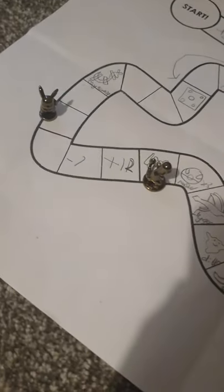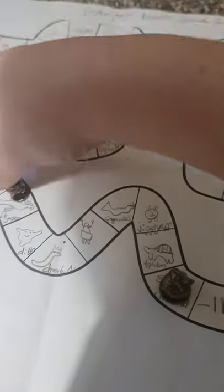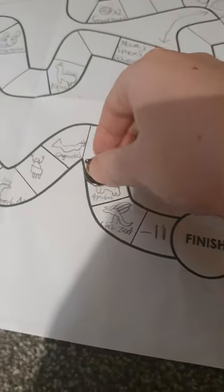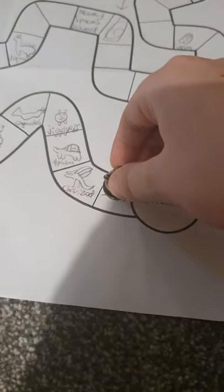Next up is going to be Pikachu! Six - one, two, three, four, five, six. Jigglypuff with a one - minus eleven, plus twelve. Finish! Which means whoever wins out of Pikachu and Charmander goes through.